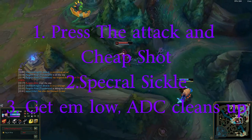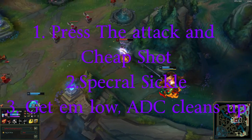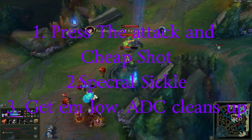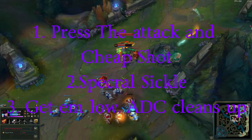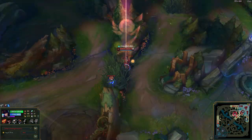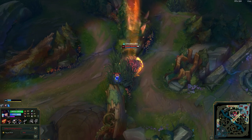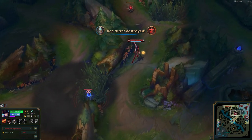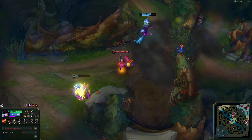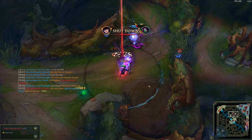Let's summarize: number one, runes — Press the Attack and Cheap Shot. Items: Spectral Sickle is the only necessary one, the rest are up to your playstyle. Get enemies low and let your ADC clean up. What I also like about Caitlyn is that since she can play ADC, she can take over if your ADC is having a bad day. I'm not telling you to try to take kills, but if you keep leaving enemies low and your ADC doesn't take advantage of that, you're going to have to get the kills yourself — which Caitlyn is quite capable of doing.